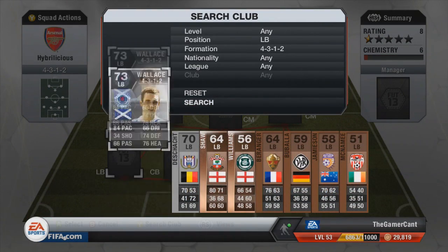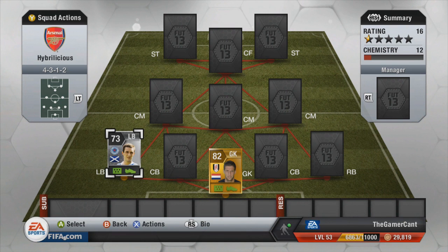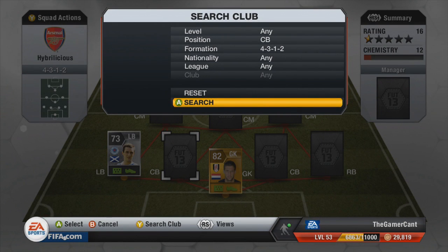At left back we have Wallace — I believe his name is Ross Wallace — and another really surprising one. He's got really good pace, really good defending, really good heading, and always seemed to be around when I needed him. A very solid left back who also has links with everybody around him.